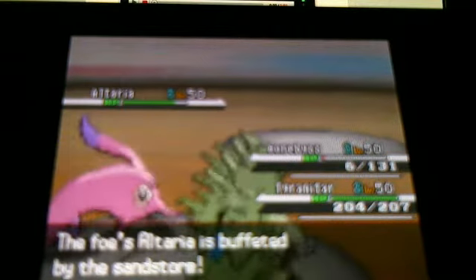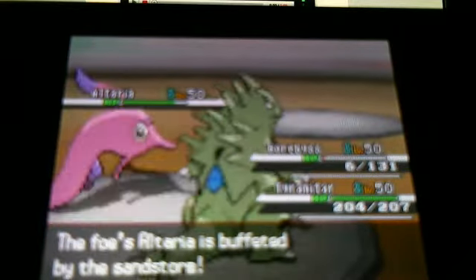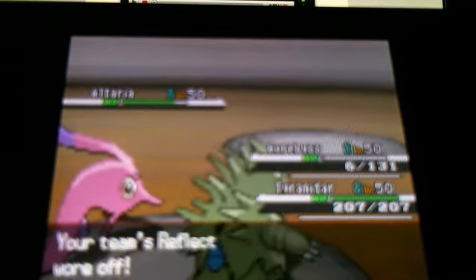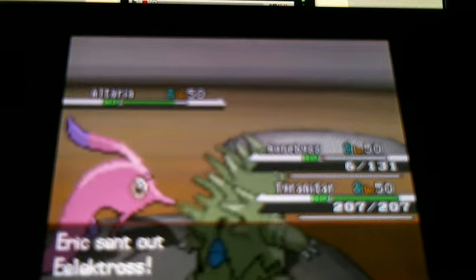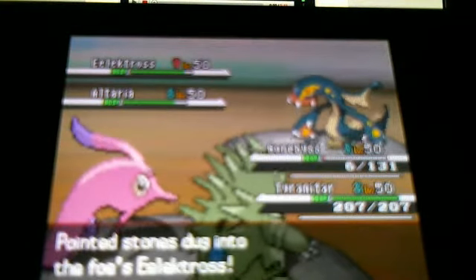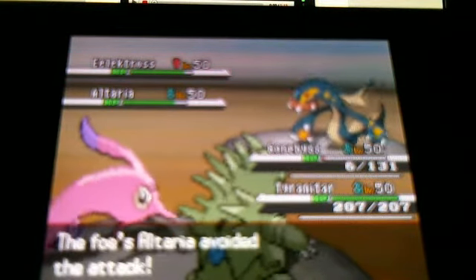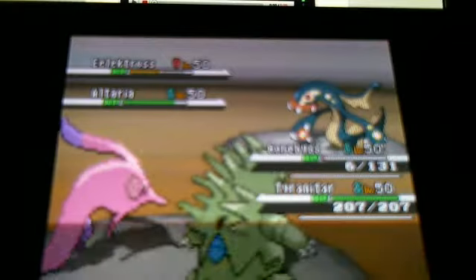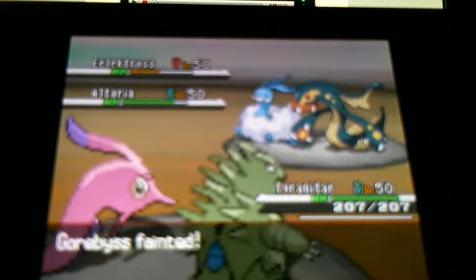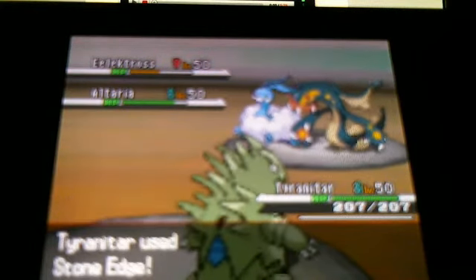Tyranitar didn't get to attack that turn, but it recovers from the Surf. Now he's going to send out Electross. He's going to use Thunderbolt on me. I'm going to use Blizzard, which actually does a good amount. I was considering Psychic, but I was thinking Blizzard would be a little stronger. That does a pretty good amount of damage, even without Shell Smash. He finally defeats my Gorevise, thus leaving it all up to the Tyranitar.